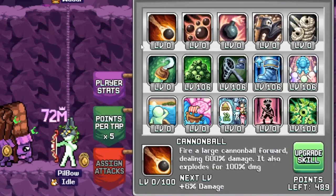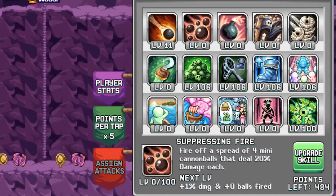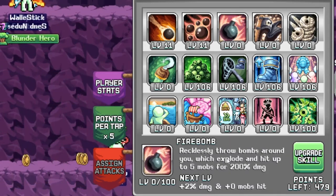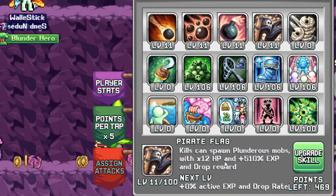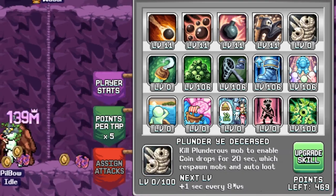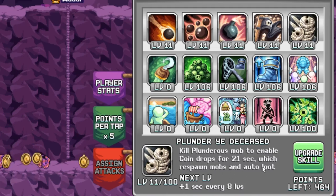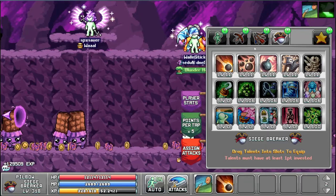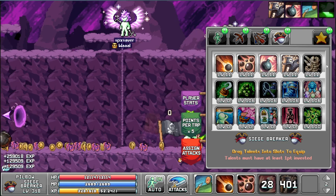The Siege Breaker skills: fire a large cannonball forward dealing tons of damage, fires a spread of four mini cannonballs that deal some damage, recklessly throw bombs around you which explode. Kills can spawn plunderer mobs with 12×8 exp and drop rewards. Kill plunderer mobs to enable coin drops for 20 seconds, which also respawns mobs and auto-loots. There's a massive cannonball and here's the flag.